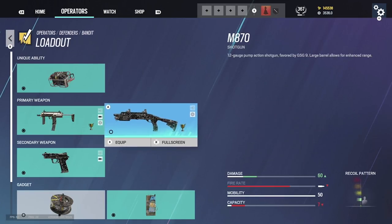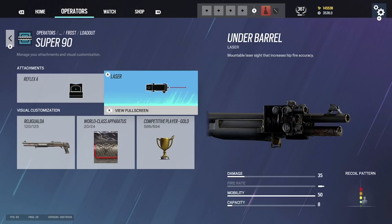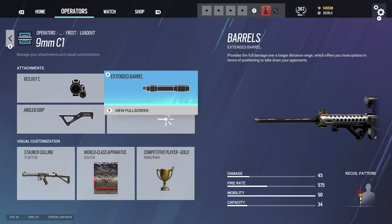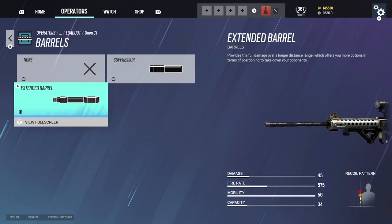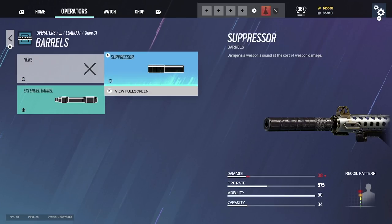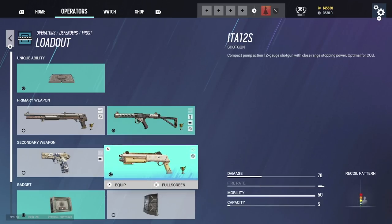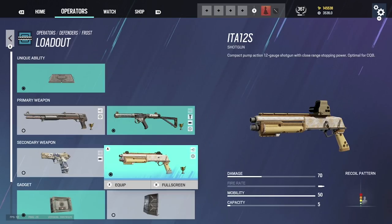Bandit: red dot B, flash hider — simple pick. Frost: shotgun with reflex A and laser. For the 9mm, I use red dot C and always use extended barrel — some people don't and it makes no sense. Extended barrel gets you more damage at longer distances. With suppressor you reduce damage, but with extended barrel you gain range. Always use angle grip — it's the only grip really available. Shotgun: laser recommended.